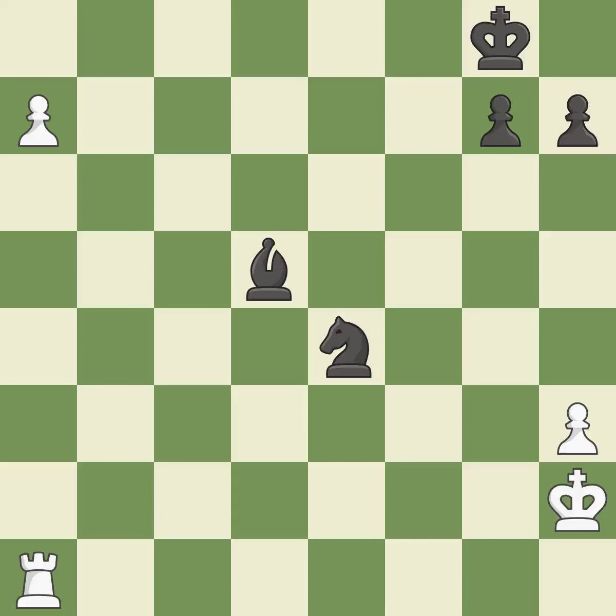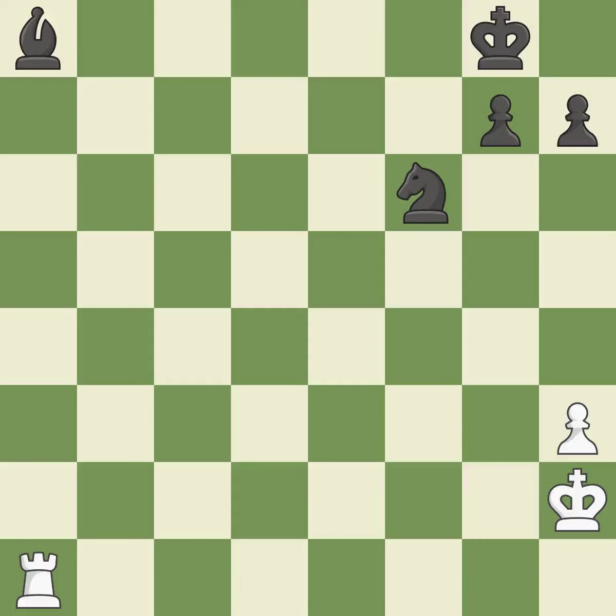A passed pawn is pushed. There were worse moves, but also something much better — it is an inaccuracy. This overlooks an opportunity to develop a rook off its starting square. This permits the opponent to capture the checking queen — it is a mistake. This removes a queen that put the king in check. This is the only move that works — it is a great move.